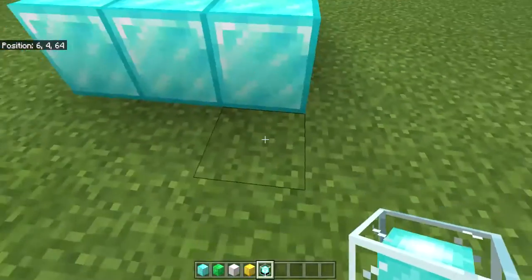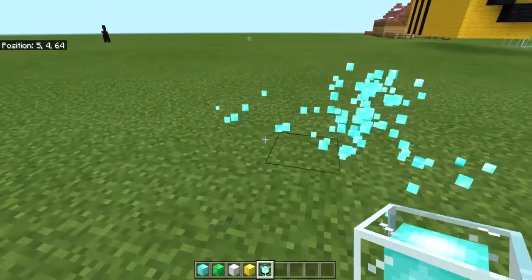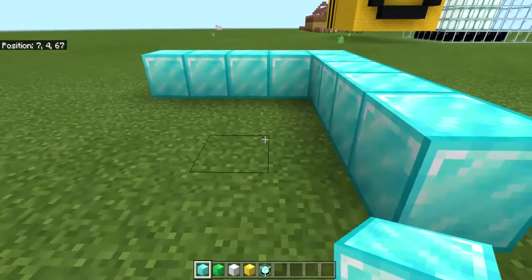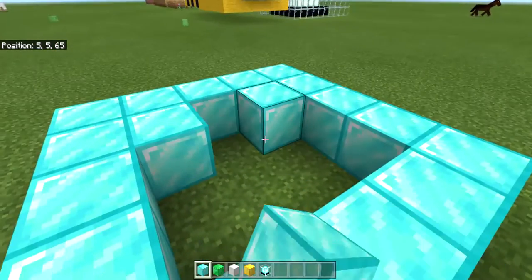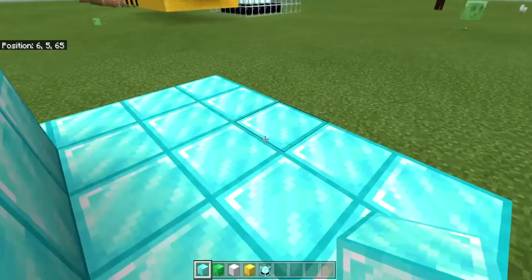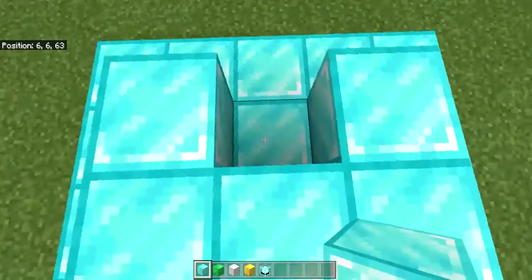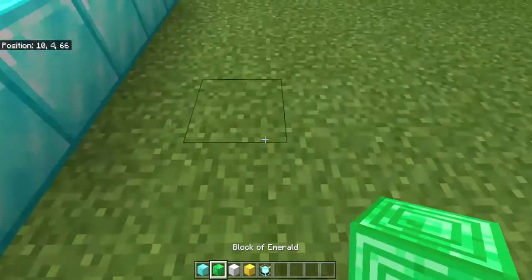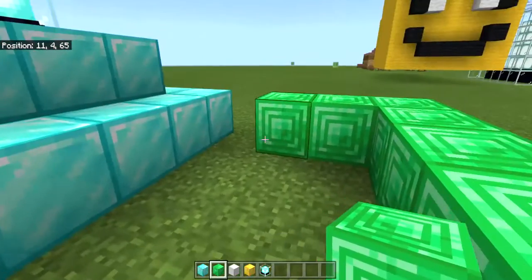If you want to make it slightly bigger, it kind of steps out — so instead of being three wide, you'd go to five wide, and you build it up like a pyramid. You then place the beacon on top. Emerald works as well. So you've got the three by three base with the beacon placed in the center on top.